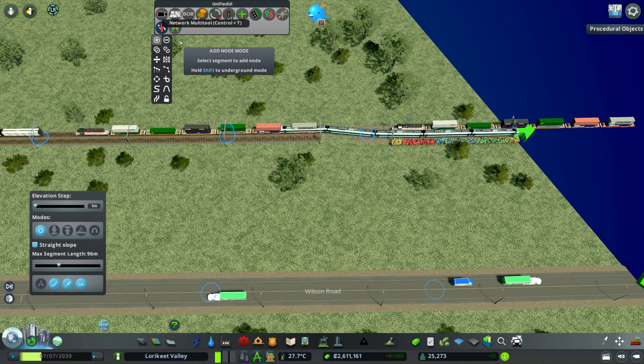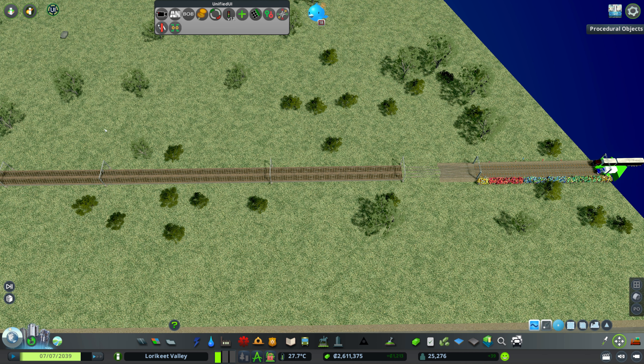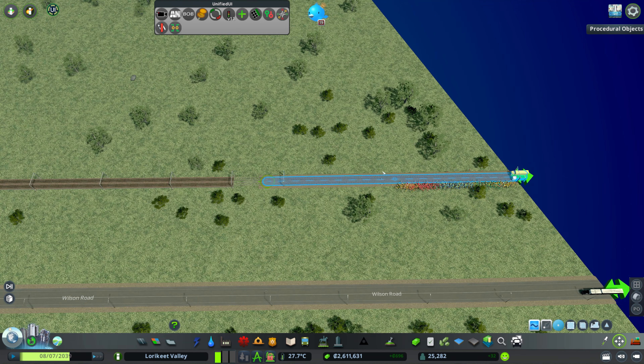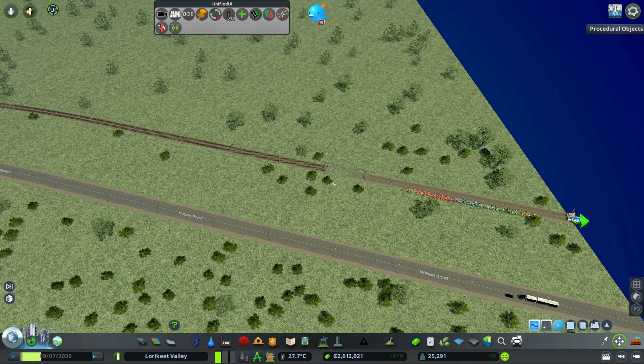We're going to use our good old Network Multi-Tool here. I'll get rid of this node, then use Move It — we've just deleted all those trains, which is okay. With Move It and Alt held, we're going to move this node way down there so that will hopefully give us enough room for all of our freight trains to actually fit in here without blocking both sides of the road.